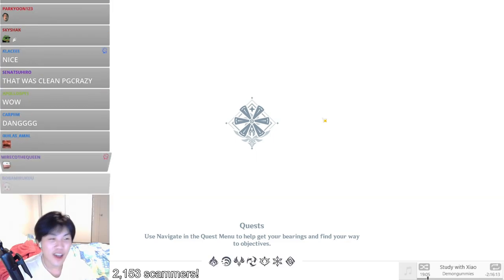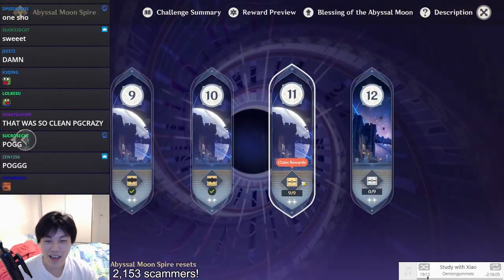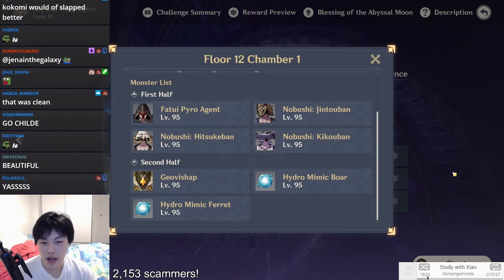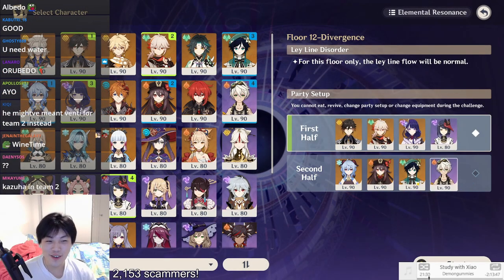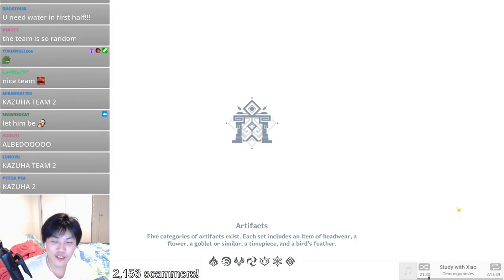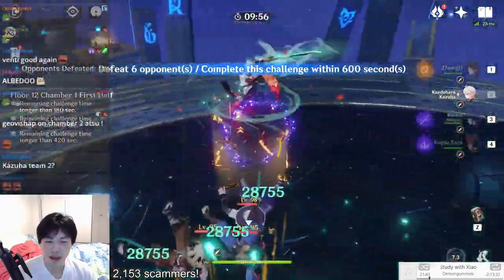Let's take a look at floor 12. Chamber 1 has the Geo Vishaps so I probably want Ganyu on the second floor. I don't think Albedo is going to do much — nah, I believe in Albedo. How hard can it be? I don't need Venti, Albedo is good enough. Here we go, let's find out — was it a mistake, yay or nay?